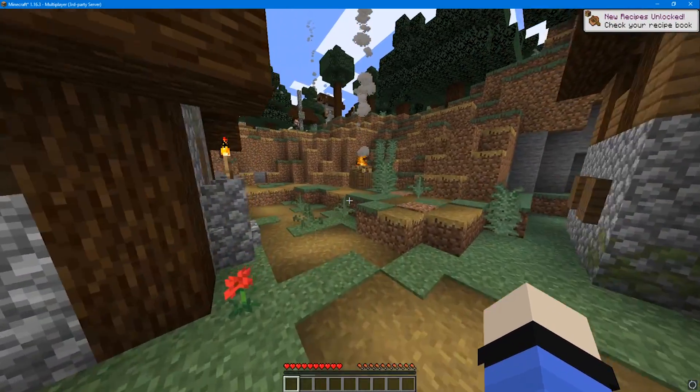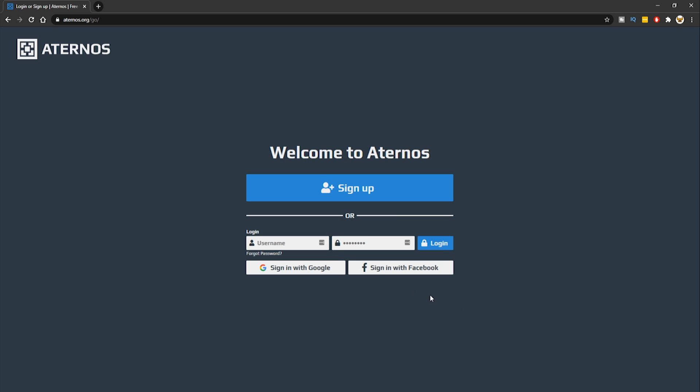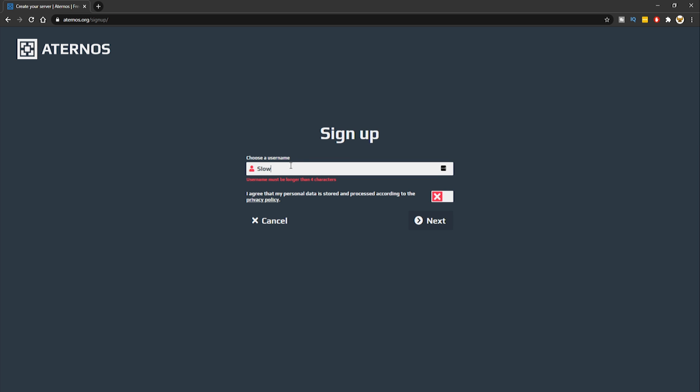Anyway, I'll get straight into the video. Coming in at free spot — number three — we have Aternos. This is a free Minecraft server hosting. All you've got to do to get started is click the link in the description and click on the little play button in the corner. If you don't have an account, click sign up, choose a username, click next, and make sure you agree to the terms.